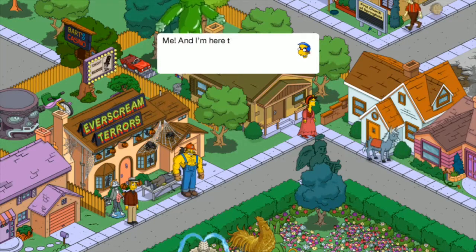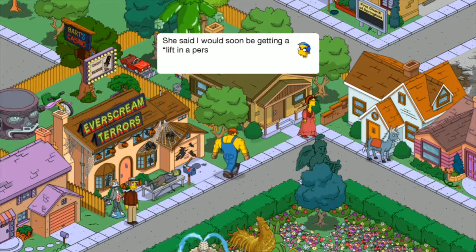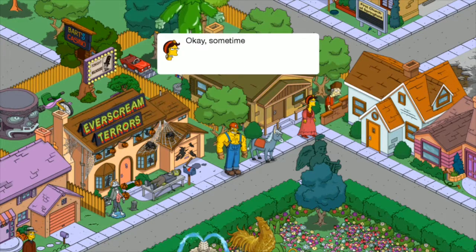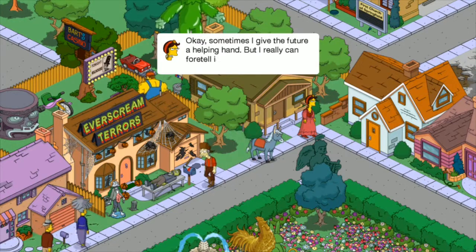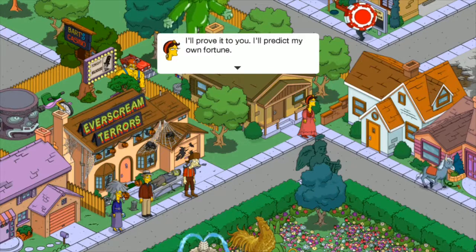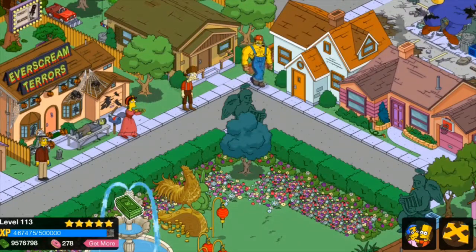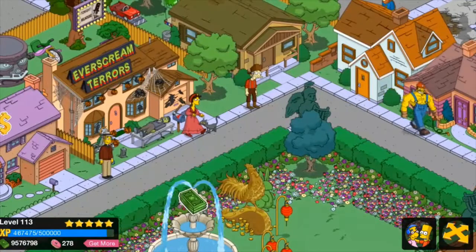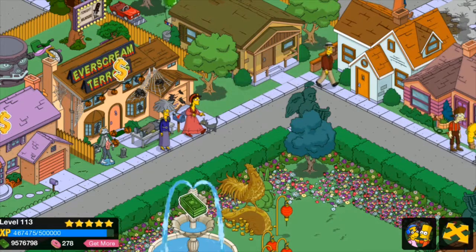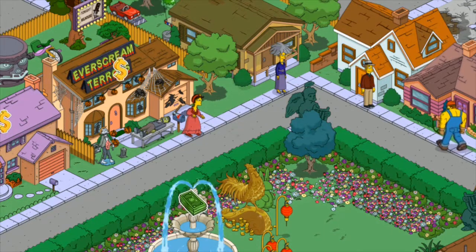'Who's next?' 'Me — and I'm here to tell everyone that you're a phony. You said I would be getting a lift — a personality lift in a personal area — then you secretly paid Nelson to give me a wedgie.' 'Okay, sometimes I give the future a helping hand, but I can't really foretell it. I'll prove it to you — I'll predict my own future.' Ah, poor Male House. Miss Fortune predicting her own future — we got four hours. She's petting a black cat; everything seems fine.